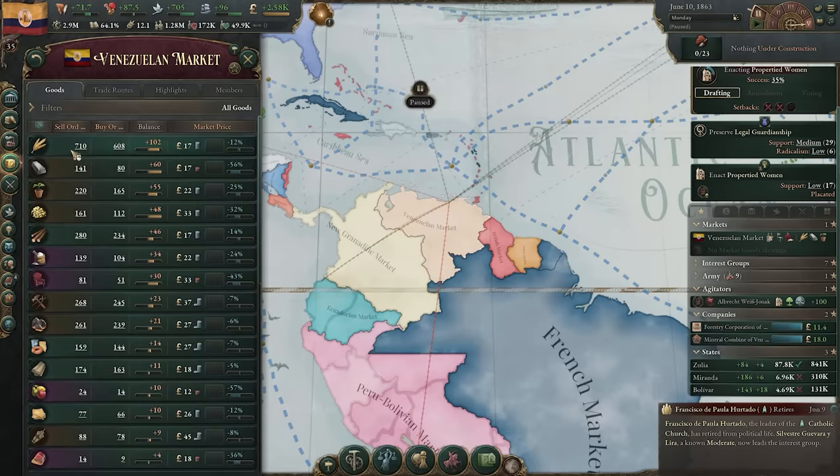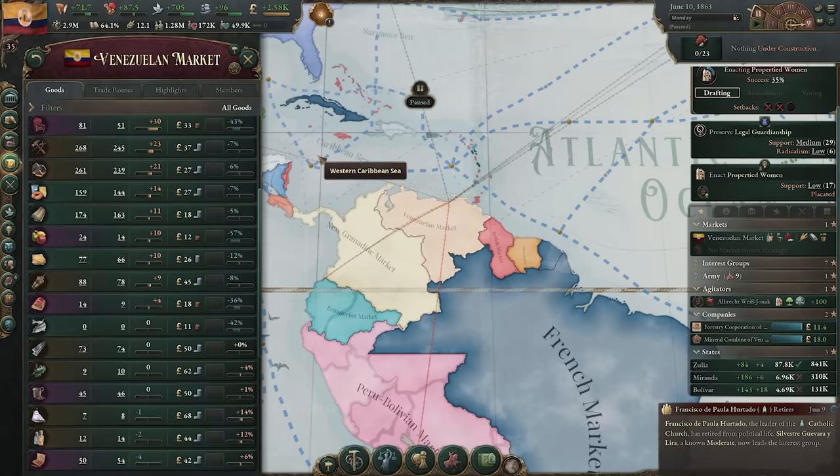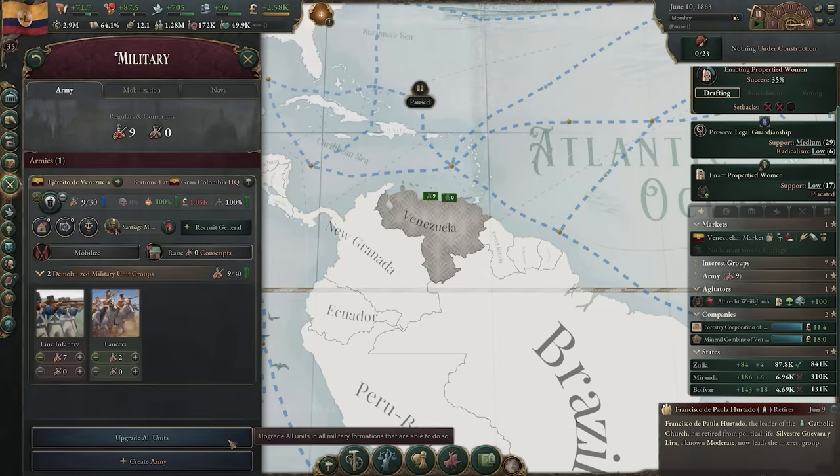Your scroll position is now saved between panels when moving back and forth. Input good shortages are collected on a state-by-state level. And an upgrade all button has been added to your military tab to reduce clicks.